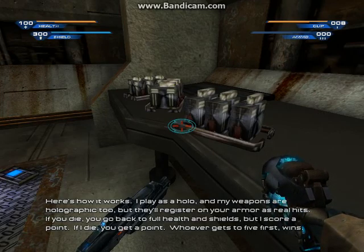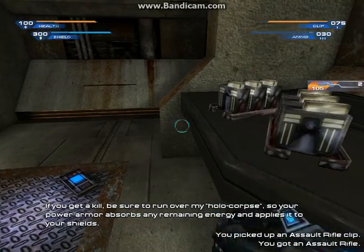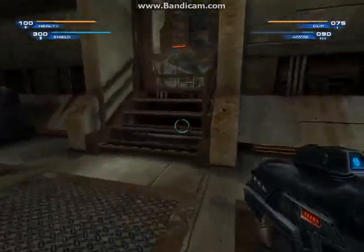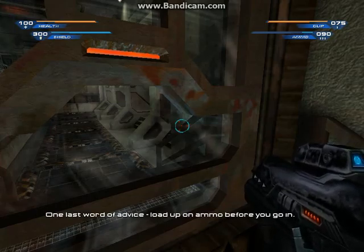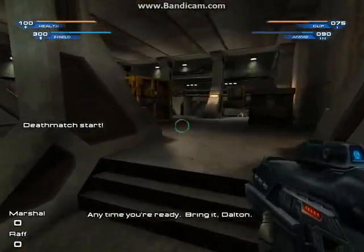If I die, you get a point. Whoever gets five first wins. If you get a kill, be sure to run over my holo corpse so your power armor absorbs any remaining energy and applies it to your shields. If you want to bail at any time, just push the button next to the exit and go on through. One last word of advice: load up on ammo before you go in.